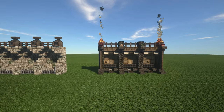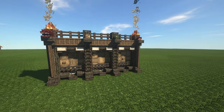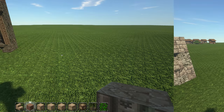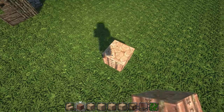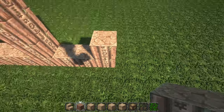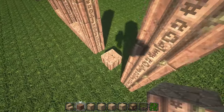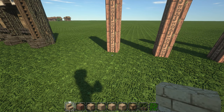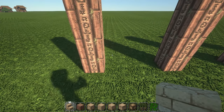Just looking at these two builds, you can see they are the same exact structure but with different materials, and it completely changes the look. That's the whole point of this video — to show you what you can do with limited blocks using the vanilla pack. Now we're moving on to the desert wall. Once again, six high, three in between — same thing we've been doing this whole video.